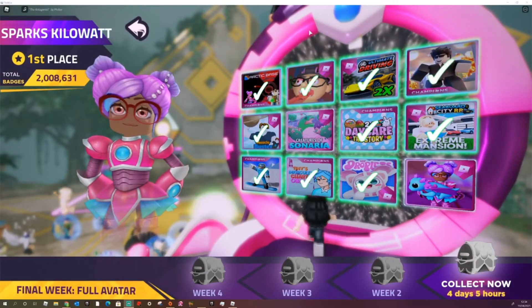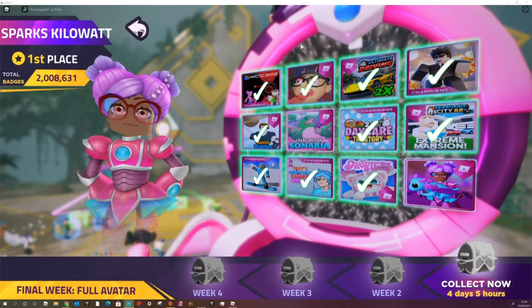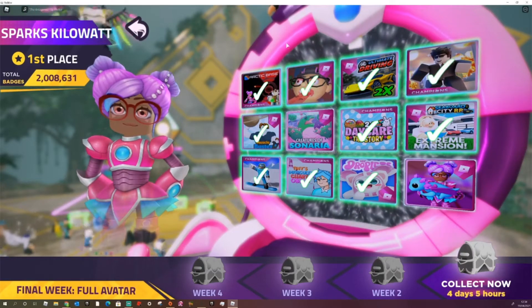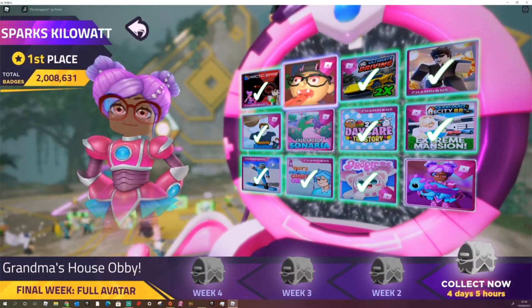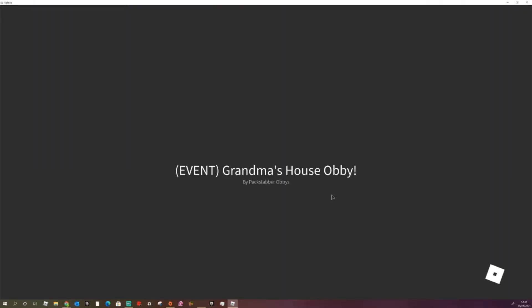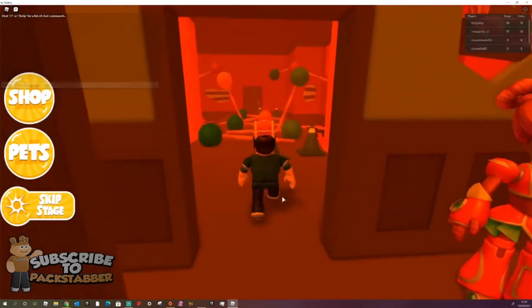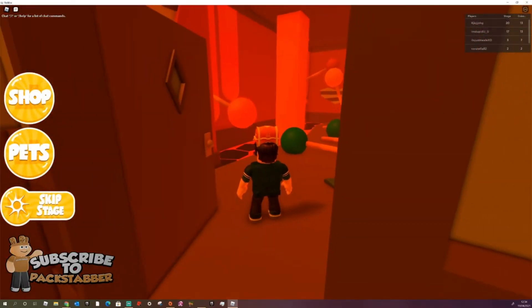Today I'm going to be showing you how to get the Spark Secret Package in Grandma's House Obby. This is an Obby, and pretty much you just want to beat the Obby. I'm going to speed this up.